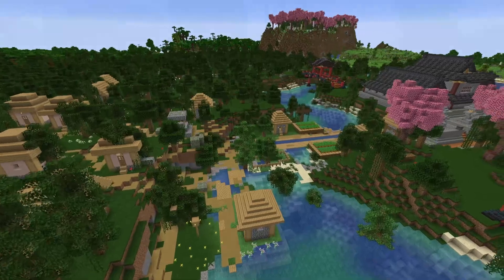We have a problem with our villager breeder. A zombie has somehow managed to get in here — not sure how, because we've got lighting up all around. I'm guessing... I don't know how. At least we've got two villagers there. We're going to have to cure those two villagers, kill that zombie, and get that fixed. This is an issue.